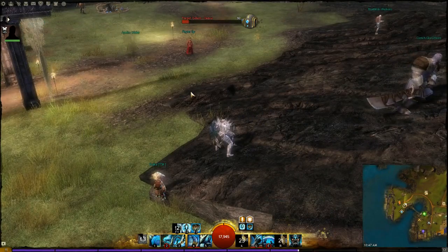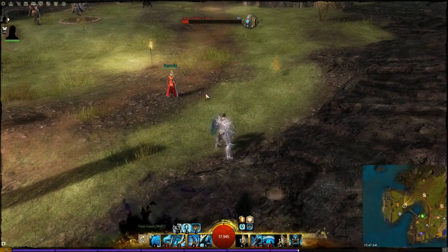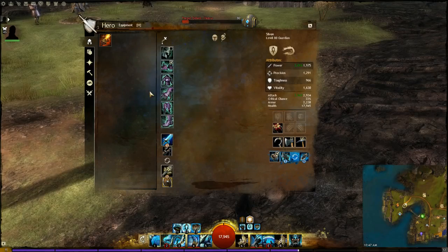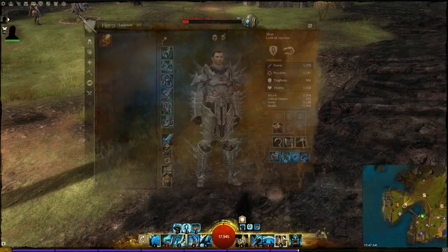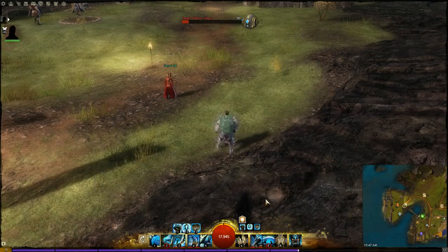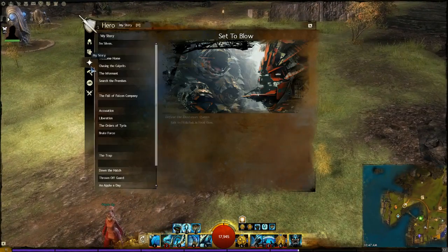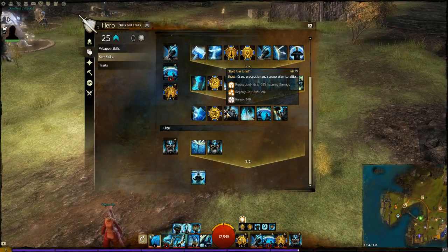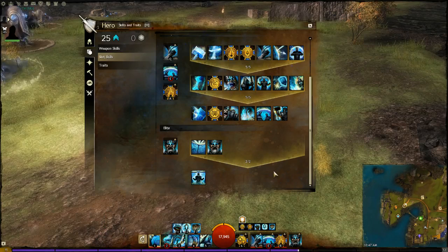You've got to use Sanctuary - it's pretty much one of the staple skills. Sometimes you can take it out on the new water map, but that's a good one to swap Sanctuary for, and you can bring something like Hold the Line or Save Yourselves. Stand Your Ground is pretty good for the stun break as well.